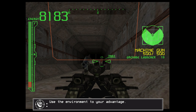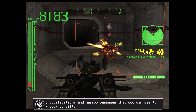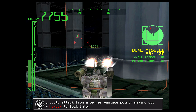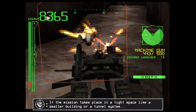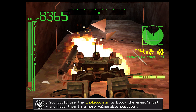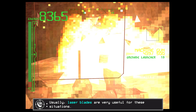Use the environment to your advantage. The different areas in the game have a variety of features such as cover, elevation, and narrow passages that you can use to your benefit. For example, buildings and other structures can serve as cover and help you avoid enemy fire. If you can find high ground or boost over your targets, it can give you an edge by allowing you to attack from a better vantage point, making you harder to lock into. If the mission takes place in a tight space like a smaller building or a tunnel system, you could use the choke points to block the enemy's path and have them in a more vulnerable position. Usually, laser blades are very useful for these situations.